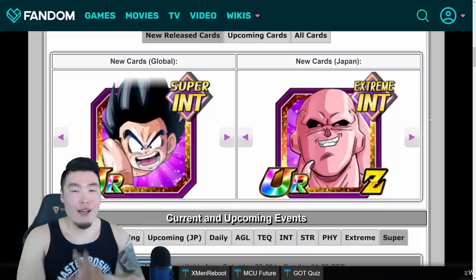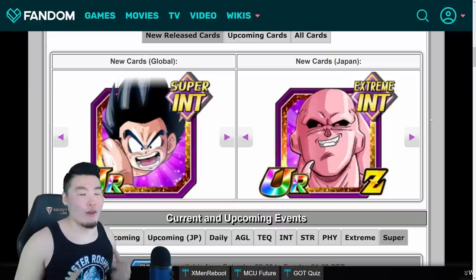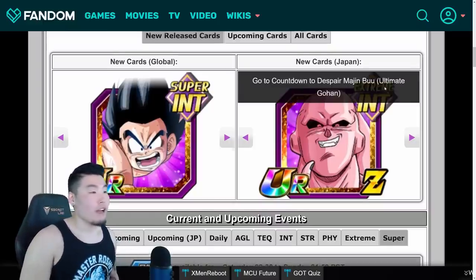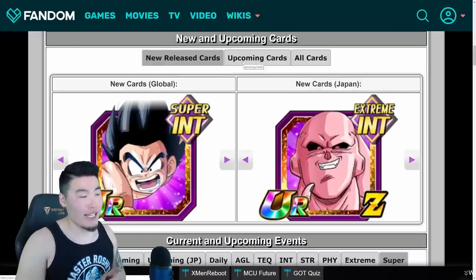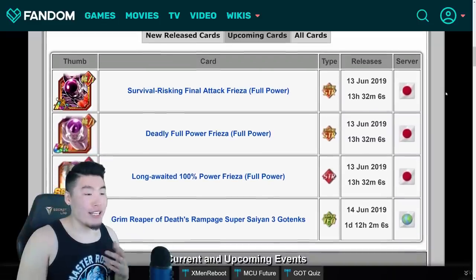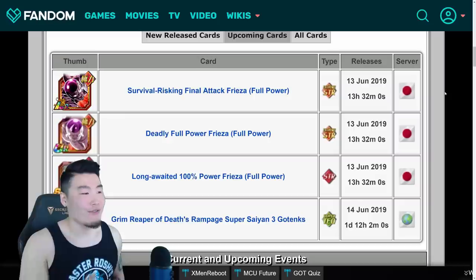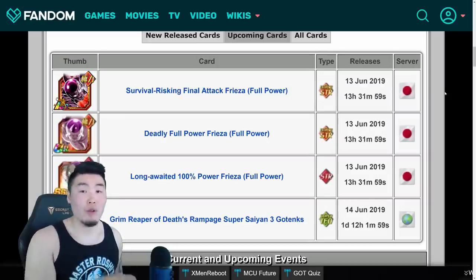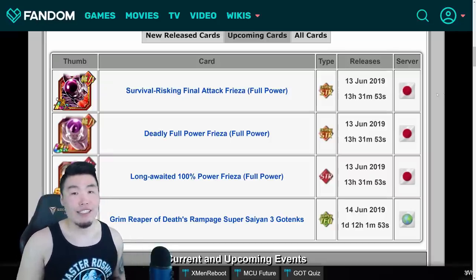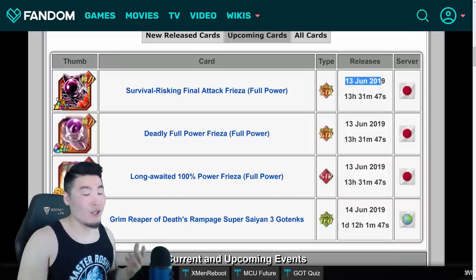The thing that most of you clicked on this video for is how do you know when a new unit is coming out or exactly when it's going to come out. All you have to do is click on the Upcoming Cards tab beside the new release cards. It shows you the release time and a countdown for the exact release moment for all cards on both Global and JP — at least the cards we know about. For JP right now, we know the next new card is going to be the LR Full Power Frieza, and the release date is June 13th, 2019.